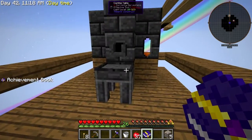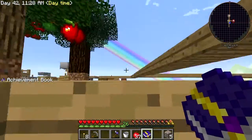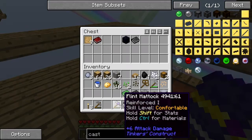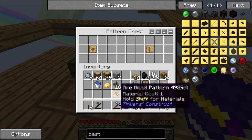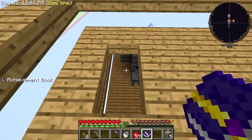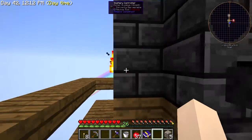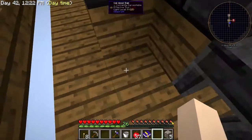Next achievement: upgrade an existing Tinker's tool with a metal part — but I need to make my cast first. Our existing tool is the flint mattock, so I should make a mattock head out of stone, put the stone axe head into the casting basin like this, and then pour the aluminium over it. Why won't you work?